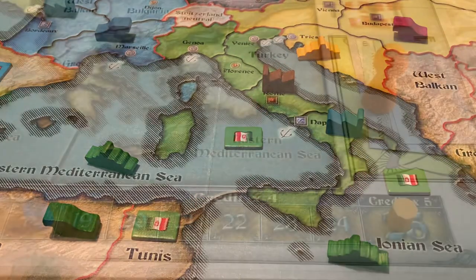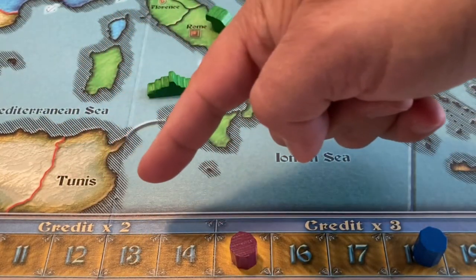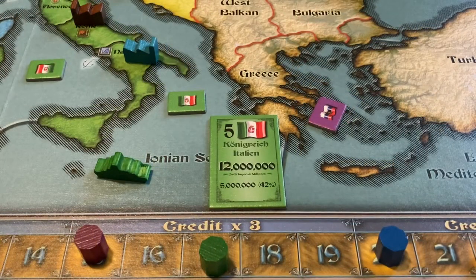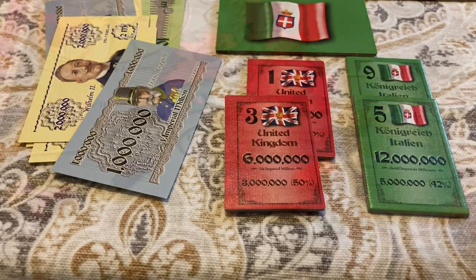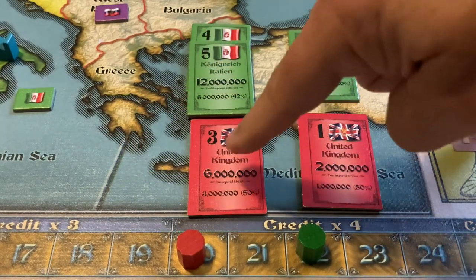Now let's talk about the end of the game and scoring. Once a nation reaches 25 power points, the game ends immediately. A player's final score is the interest of their bonds multiplied by the nation's power factors on the scoring track, plus any remaining cash on hand. For example, if Italy finishes the game with 17 power points, that gives it a factor of 3. That means its $12 million bond generates $15 million of interest — that's $5 million times 3. After adding up the values of all their bonds and their cash, each million dollars equals one victory point. The player with the most victory points wins. In case of a tie, the player who has the higher credit sum in the nation with the most power points wins. If there is still a tie, the credit sums in the nation with the second most power points are compared, and so on.